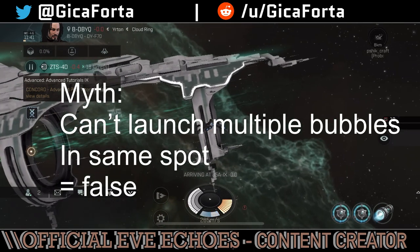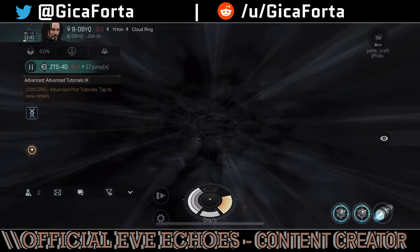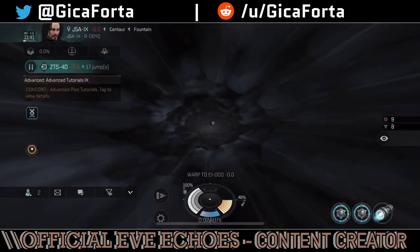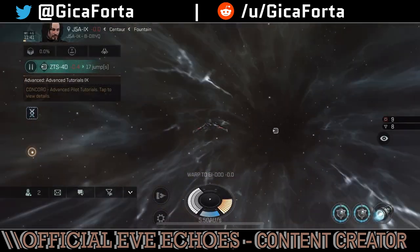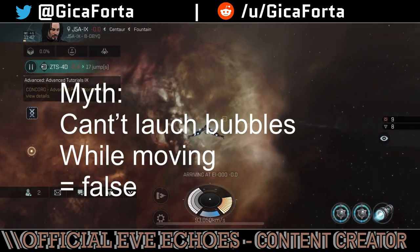Myth: If you're flying an interdictor destroyer, you cannot launch a bubble on top of another bubble — complete bullshit. The launcher has a 60-second cooldown and the bubble has a 120-second lifespan, so you can sit in the same place and spam bubbles as soon as the launcher allows you to.